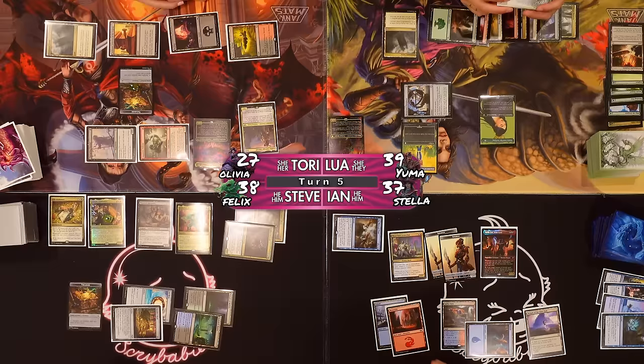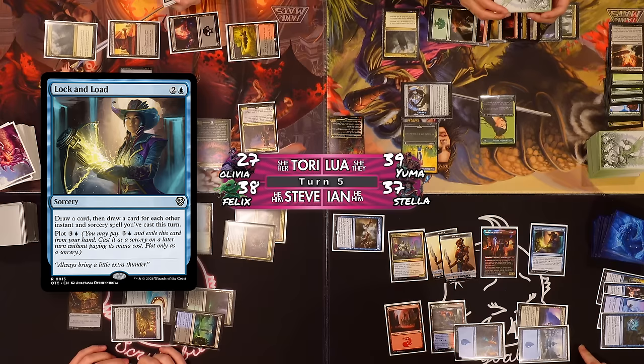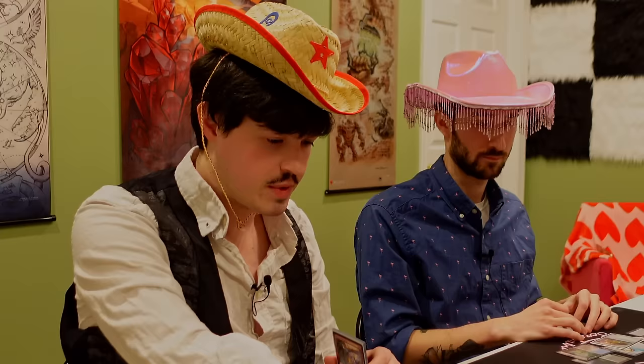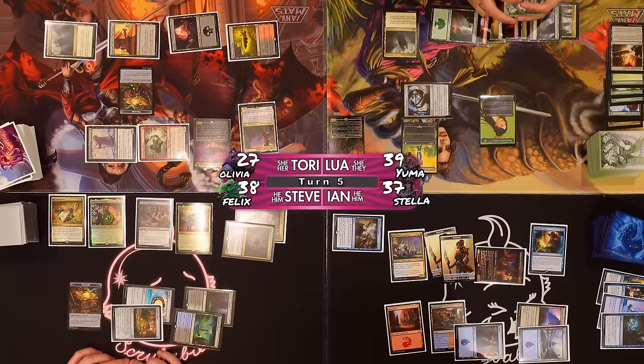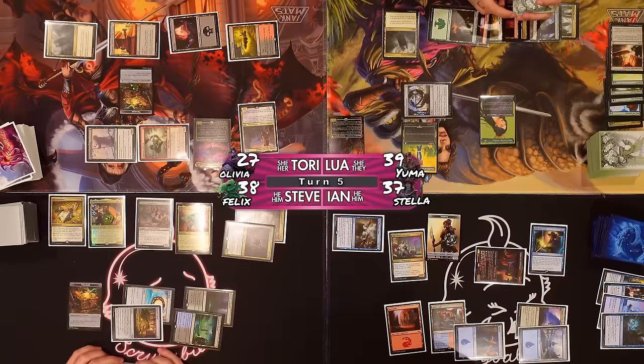We're gonna play a new card — people came here to see this. We're going to play Lock and Load, a sorcery: draw a card, then draw a card for each instant and sorcery I cast this turn, which right now is three. Let's copy the Lock and Load — I'll be drawing six and get a Third Path Iconoclast trigger. The copy resolves first — draw three — and then the original — draw three.